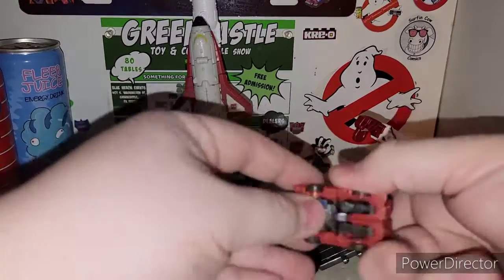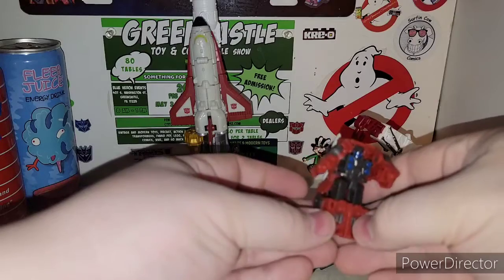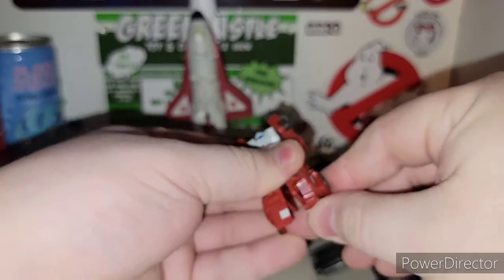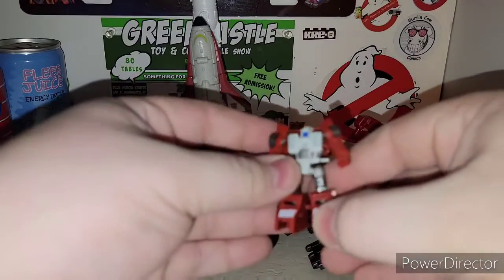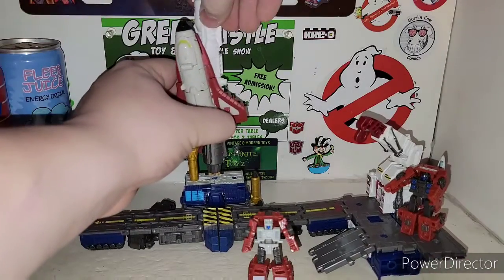Like I said, you can transform these guys — easy transformation. Pull it out and in his arms and spread his legs — there is Missile Master. You can set him up there and leave this guy in his vehicle mode or transform him — it's up to you. There is Moonrock. You can do the weapons and stuff on these guys.